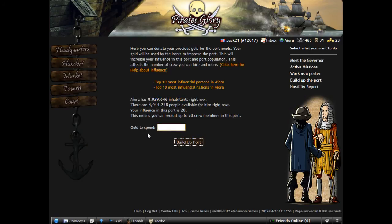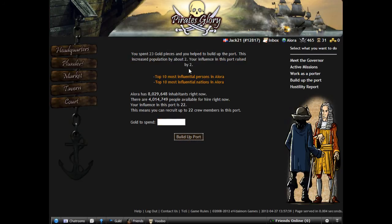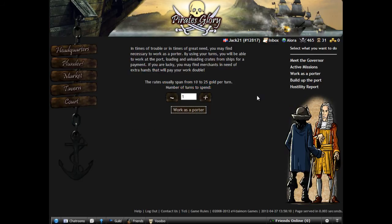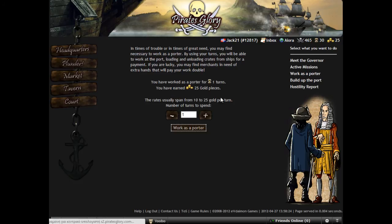Let's go back to build up the port — we can donate some amount. We got only 23 gold. For 23 gold pieces we increase our population by nothing. Let's build up the port. Worker supporter can be your escape in case you are attacked and you are out of gold. It is not good to use it like now — I am just giving you an example. Just use it as a last resort.